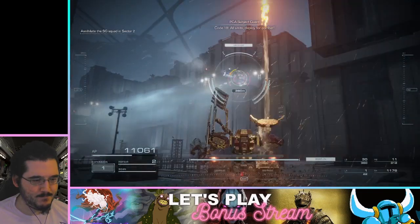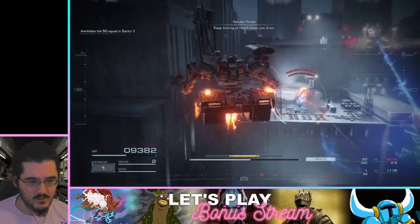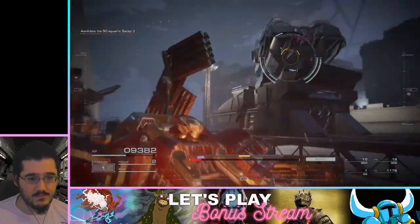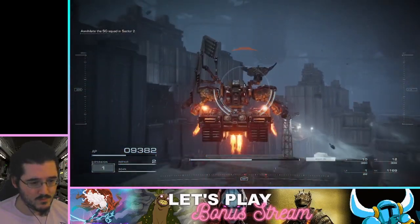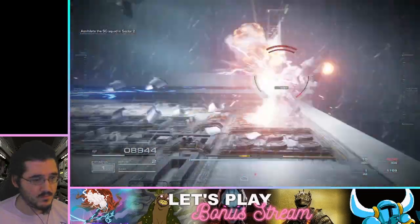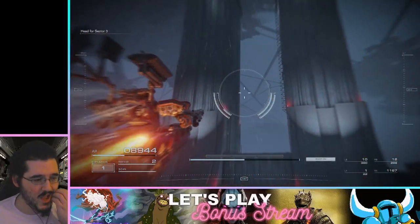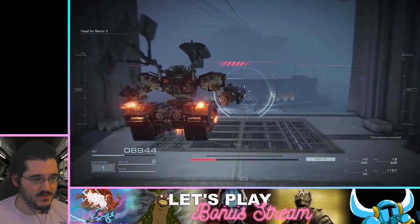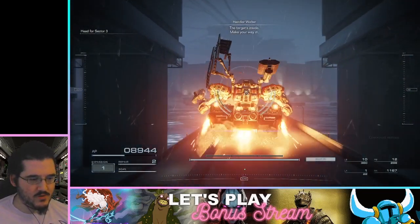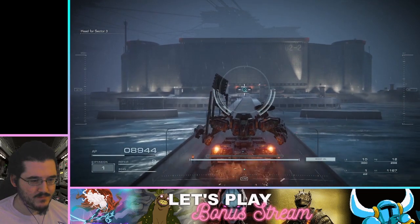'Code 1-8, all units deploy for combat. You're exposed to snipers from all quarters — keep moving or they'll shoot you down.' Updating marker data, proceed in the direction indicated. I have to do that mini-boss guy here — this could be a weird fight too. Too big for the roads. Attacking a watch point.